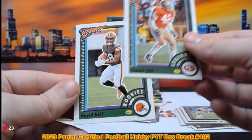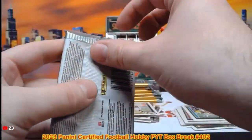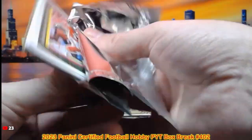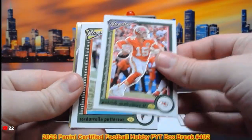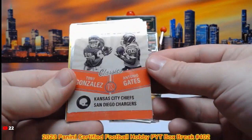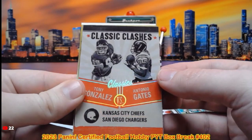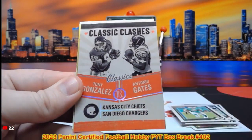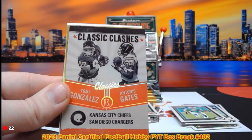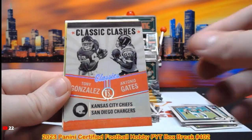Ronnie Lott, David Bell, Patrick Mahomes, Cordero Patterson, Tyreek Hill. Classic Clashes — that's Tony Gonzalez and Antonio Gates. This is a silver one as well, between the Chiefs and Chargers. We do not have the same person on both teams, so this one will get randomized off at the end.